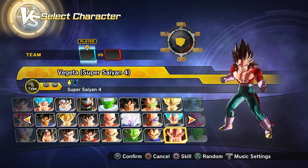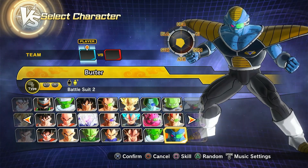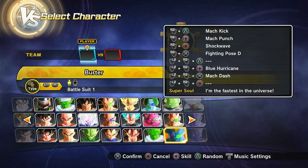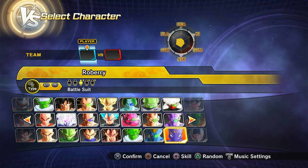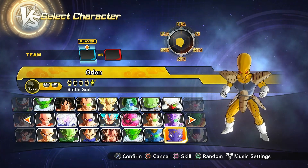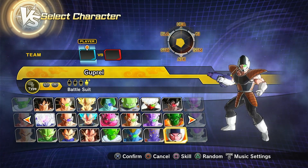Then we got Super Saiyan 4 Vegeta — both regular and custom. Then we got Nail, two versions of Beerus with different skills, then Pell, Banana, Rosberry, Ramon, Orlin, Raspberry, Naval, Madrin, and Goopry.